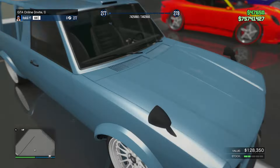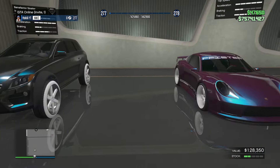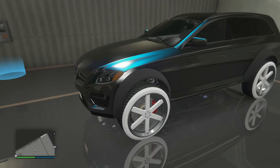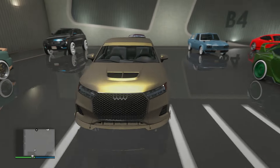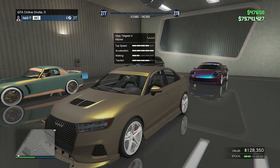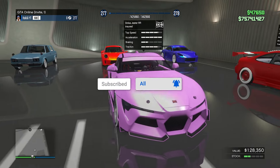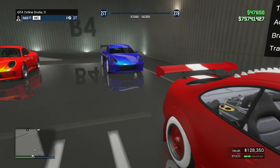Another Comet S2. Then we got the Streeter — don't see this very often, it's got pretty large wheels. An RT3000 with an interesting design. A gold design on the Tailgater S. The Jester RR. Another Jester RR. And finally the Calico in red.